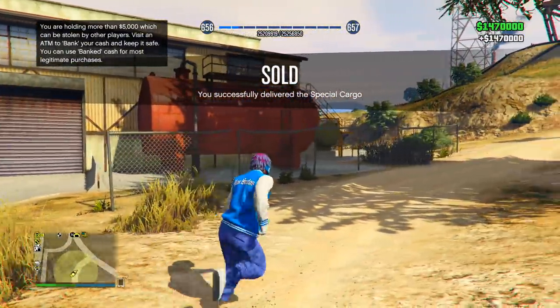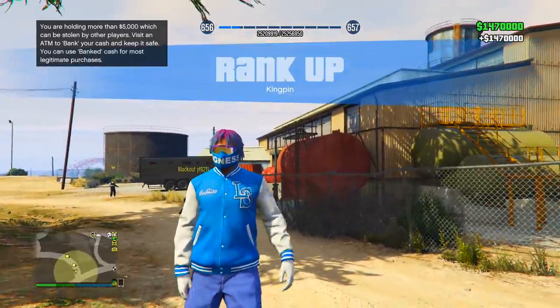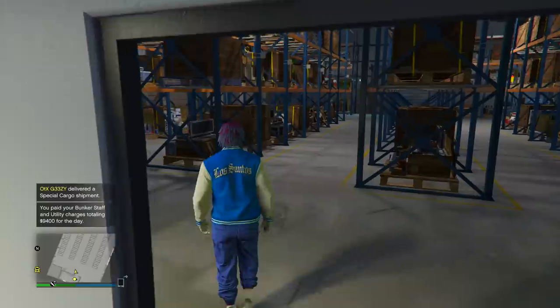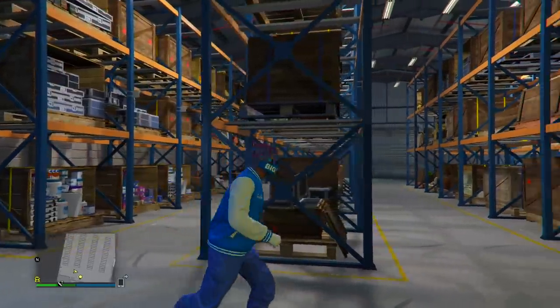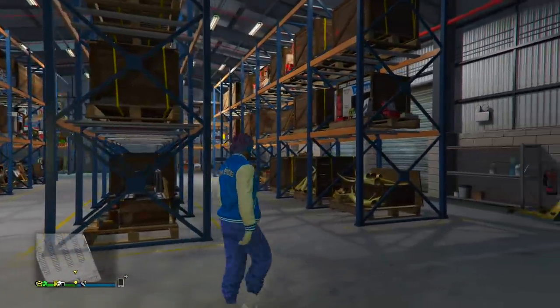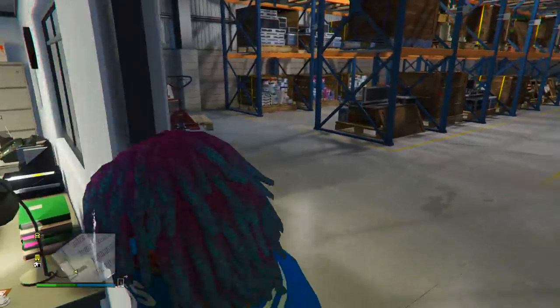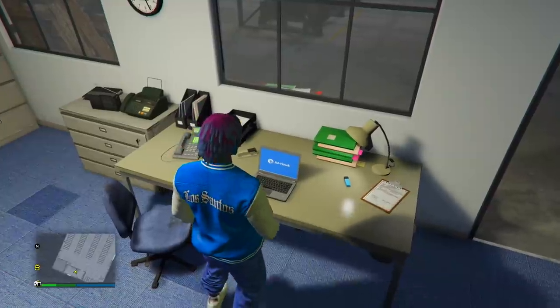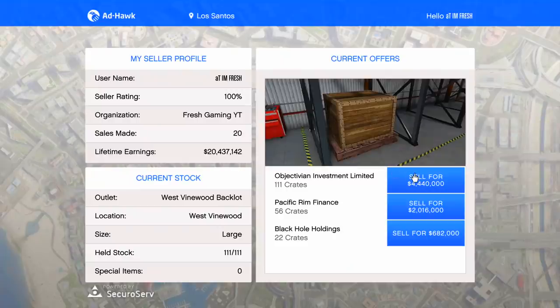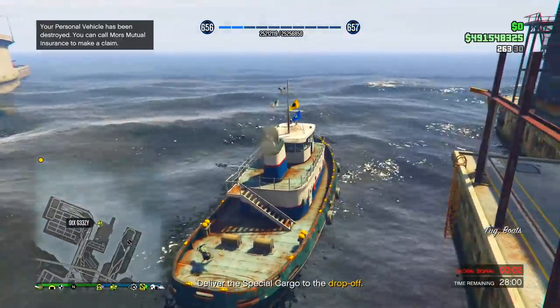Obviously you want to have the large warehouses completely full, which I'll show you now. The large warehouse is completely full — it might take a little longer with grinding but it's well worth it. Come over to the laptop once your large warehouse is completely full and you can see 111 crates out of 111 crates sells for 4.4 million dollars — a whole bunch of money.